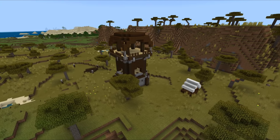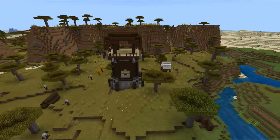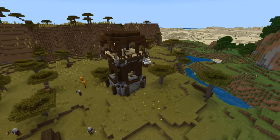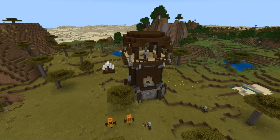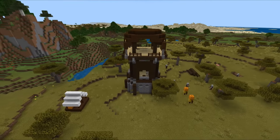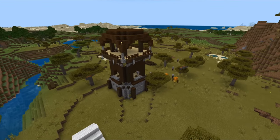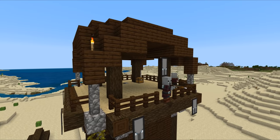On the pillage side of the Village and Pillage update, there are a number of new things. Pillager outposts have been moved from experimental gameplay into the game properly. These are outposts that spawn in all of the same biomes that villages can spawn in. They are a home to pillagers, so pillagers are now a proper part of the game. At the top of the tower you can find a loot chest.